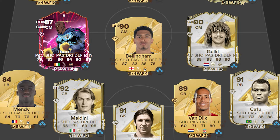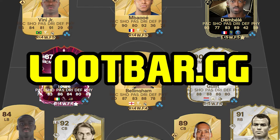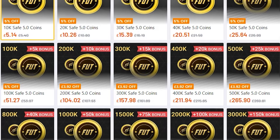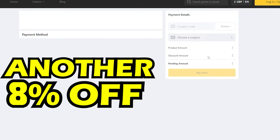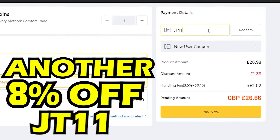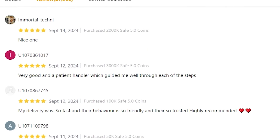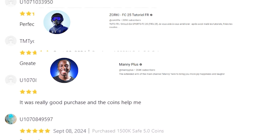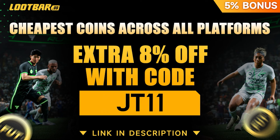If you need coins in FC25, Lootbar.gg has you covered. They are the cheapest trading platform on the game, 8 to 10% cheaper than any others. 8% off if you use the code JT11 at checkout. Plus you get 5% extra on coins with the fastest delivery system going, used by many FC25 creators such as Zorky, Mani Plus and even Pro Owners. So if you need any coins, head over to Lootbar.gg.